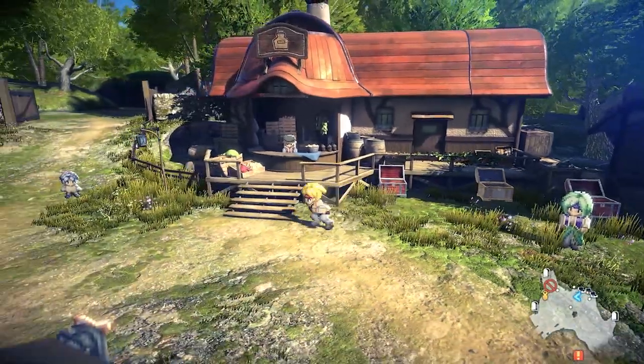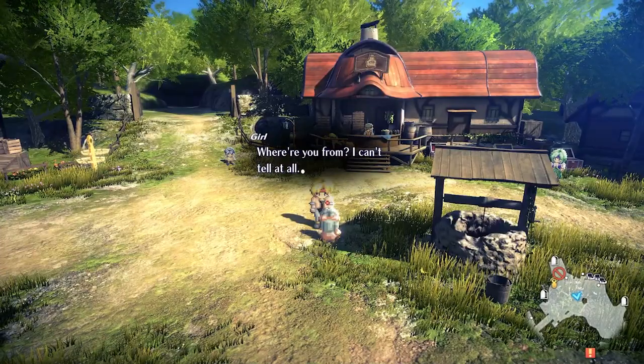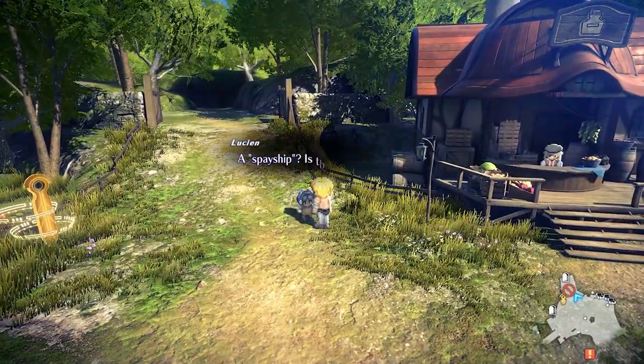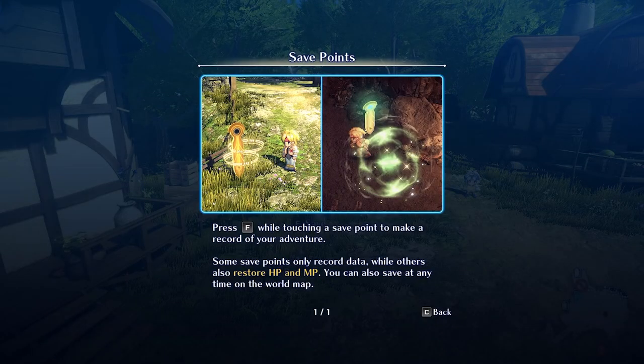Okay, 254. Anytime you can choose. Anytime you save — after coming to a save point, press F while touching a save point to make a record of your adventure. Some save points only record data, while others also restore HP and MP. You can also save at any time on the world map.